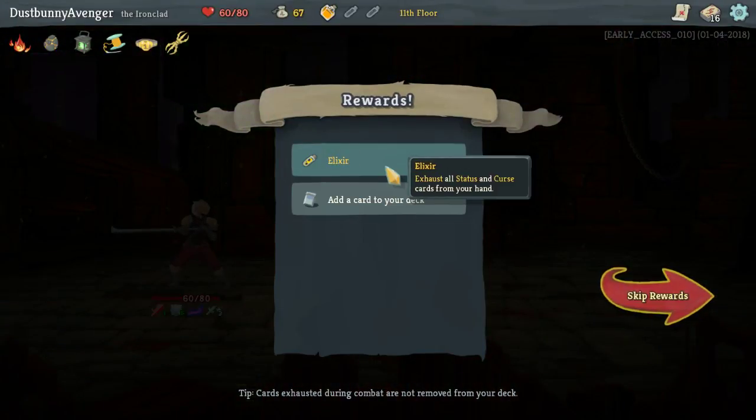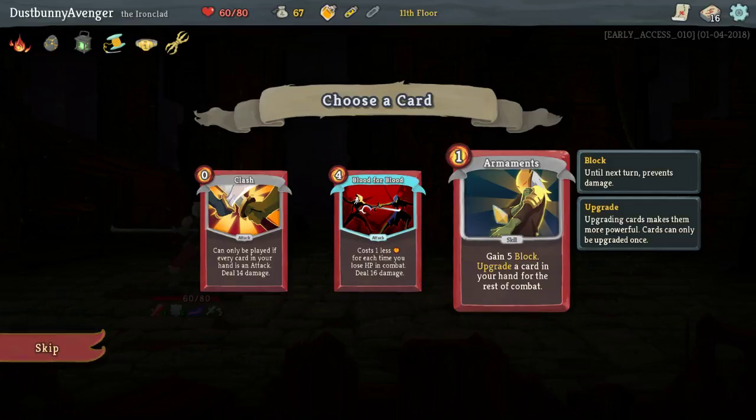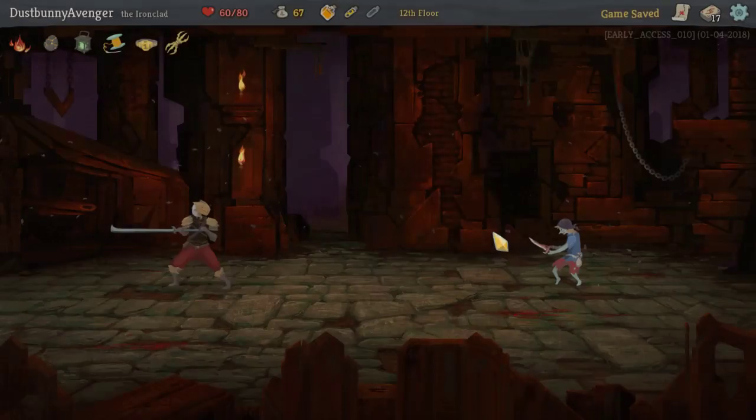Heal up six HP. We get an Elixir: exhaust all status and curse cards from our hand — that sounds awesome. Blood for Blood costs one less energy for each time you lose HP in battle, deals 16. Armaments: gain five block, upgrade a card in your hand for the rest of combat. I don't even need to read the others — Armaments is amazing. Let's go find another elite boss.